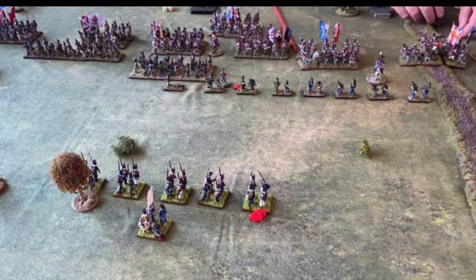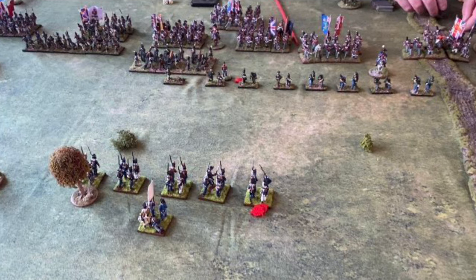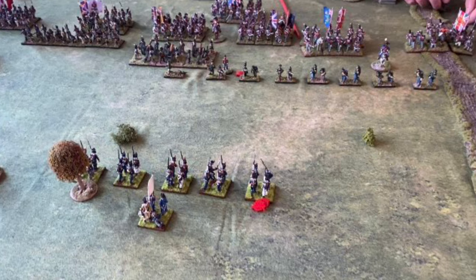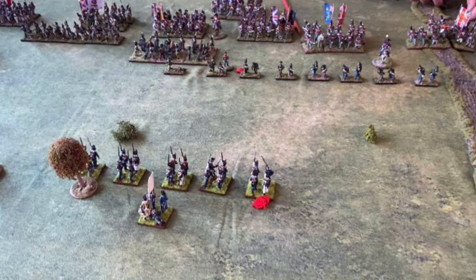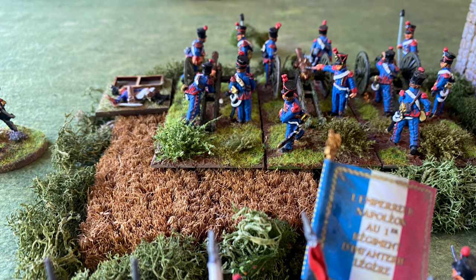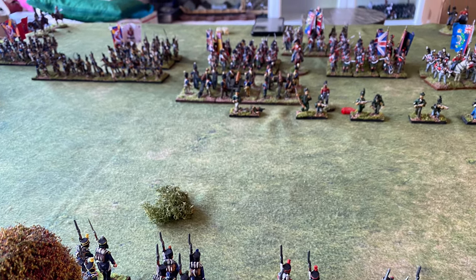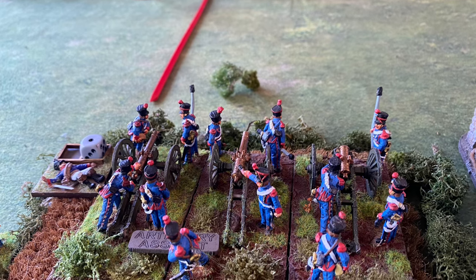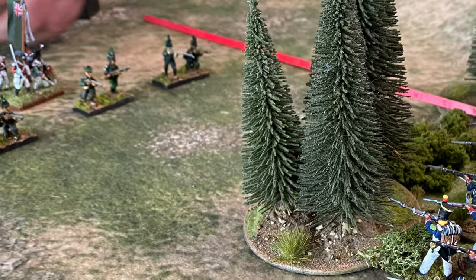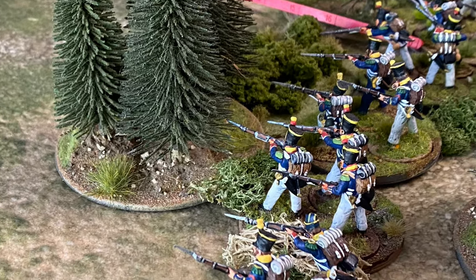For the first three turns, the British advanced on my left-hand flank, and I attempted to delay them as much as possible using a combination of the brigade skirmish line and the 1st Battalion of the 2nd Light Infantry in skirmish order, deploying well forward to slow them up. My battery fired on the British columns. The British Royal Horse Artillery limbered up and advanced. On the right-hand flank, I moved my brigade skirmish screen into the wooded area to try to get enfilade fire from cover into the advancing British of Hayes' brigade.